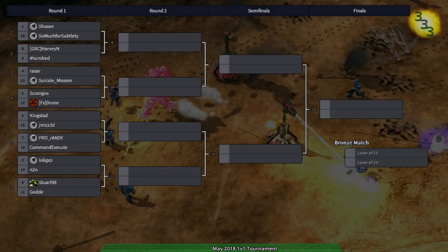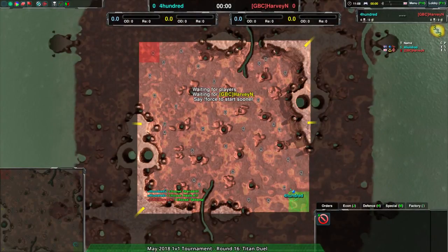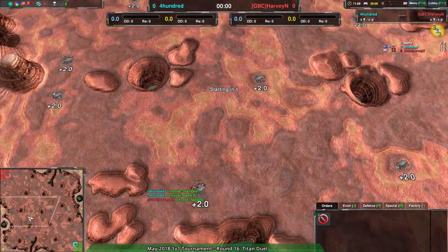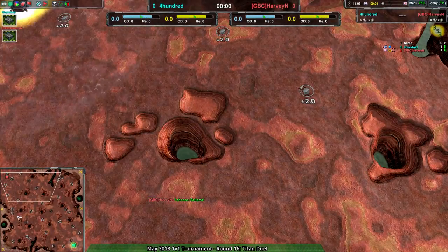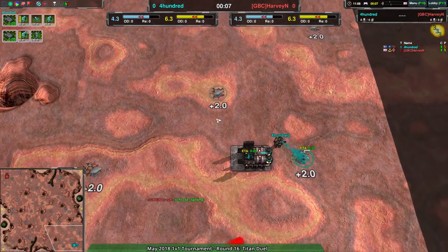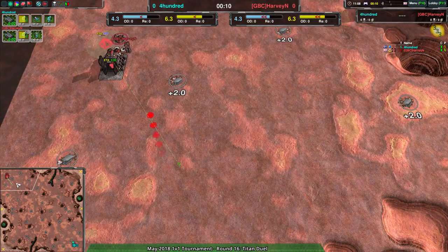We're starting with a match between 400 and Harvey on Titan Duel. I've been quite a fan of this map. For vehicle maps it is my favorite, and I don't really like vehicle maps as a rule — they're the kind of maps I look at and go 'do I have to?' Unlike the comet maps, you have many terrain features here: little holes, blocking on the sides, and even weird hills on the border. It really doesn't feel entirely like a vehicle map as a result. We're already seeing Harvey going for cloaky bots, as is 400.